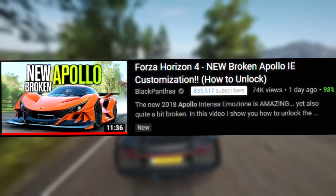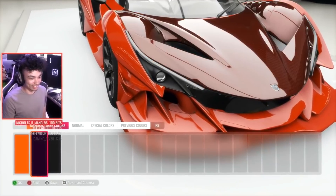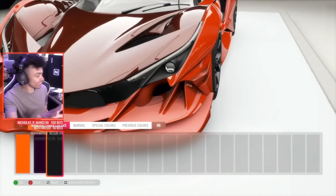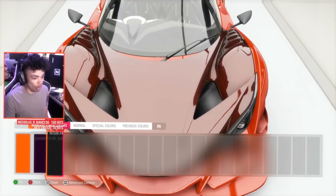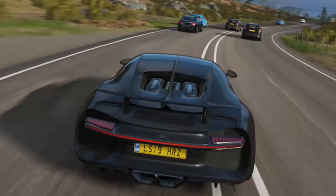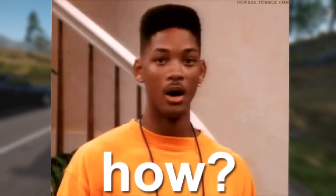Fact two: colored carbon fiber. This is something pretty obvious for most players. However, I watched a Black Panther Apollo IE video and this happened — the hood turned carbon orange. He was pretty surprised to see tinted carbon fiber, and judging by his reaction it seemed like he didn't know that you can actually tint carbon fiber.